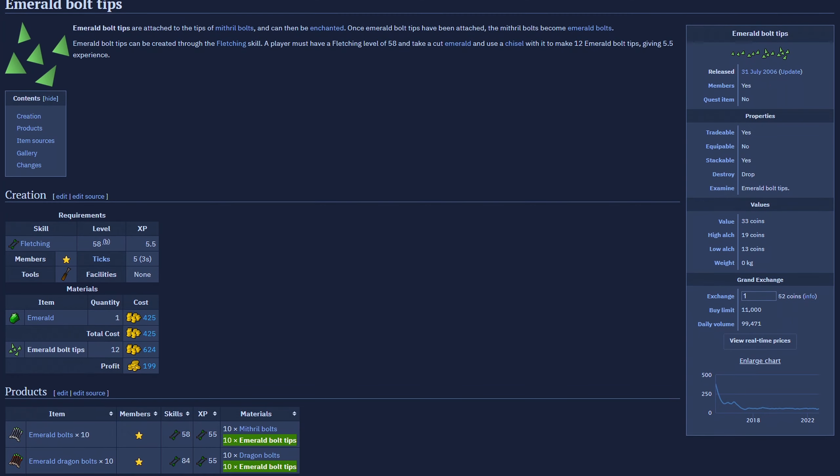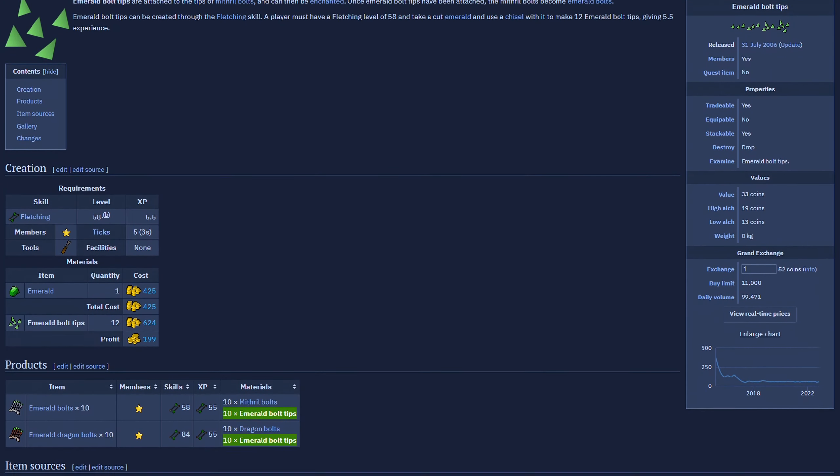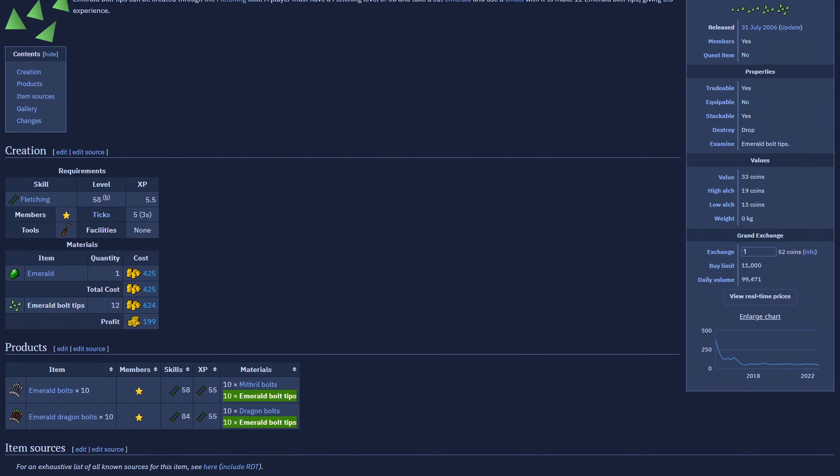Welcome to season 7 of testing OSRS wiki money-making methods. And today's money-maker is going to be cutting emerald bolt tips.